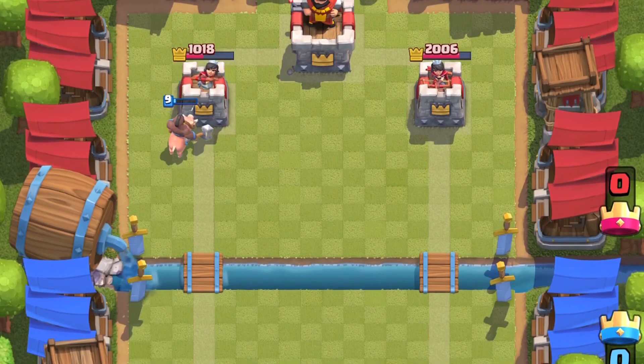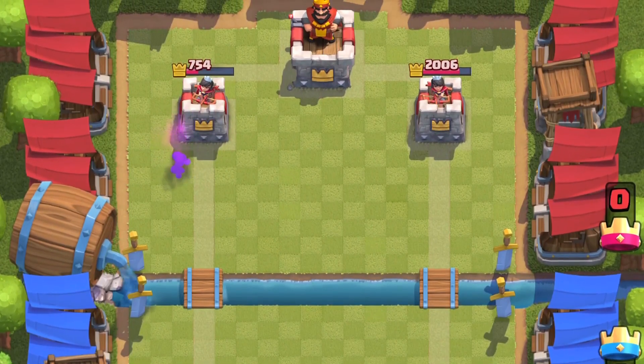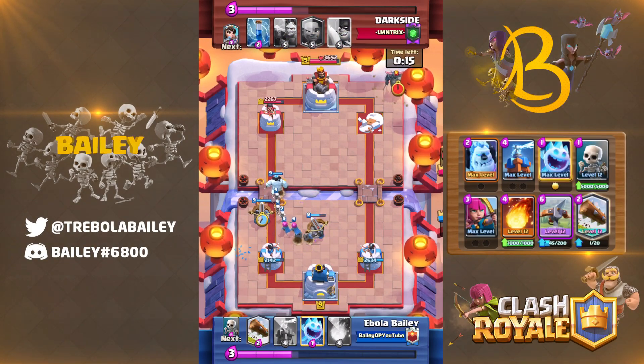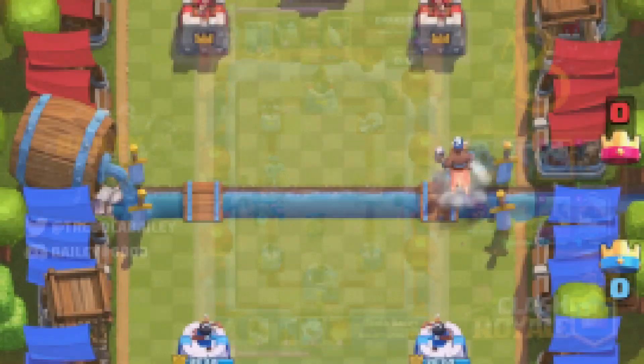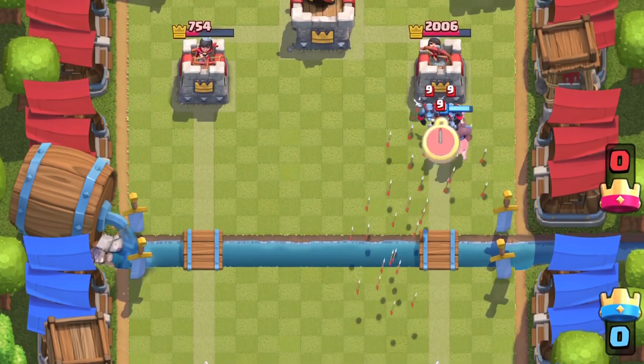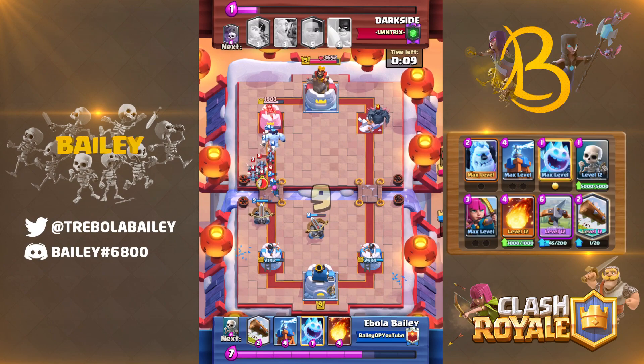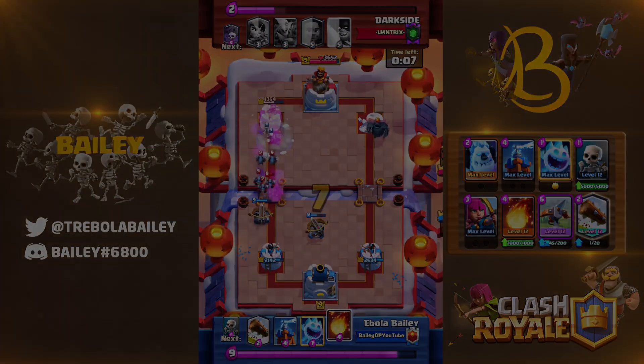Bolstering is essentially adding something to the push before it crosses the river, whereas a prediction mostly happens after your push crosses the river. In the same Hog vs Minions example, you can use a prediction to throw a Fireball or some Arrows to catch those Minions before they can even affect your Hog. Once again, you've countered the counter just by reading what your opponent is wanting to do.